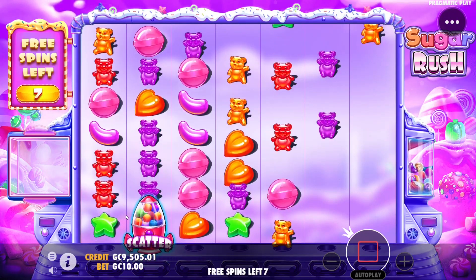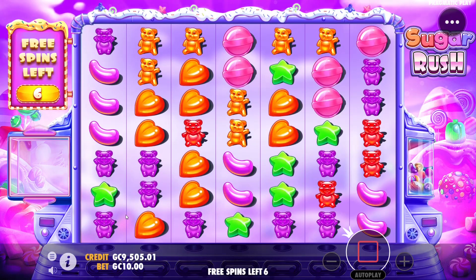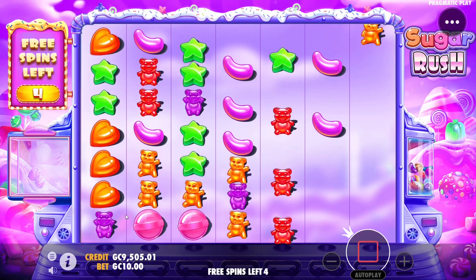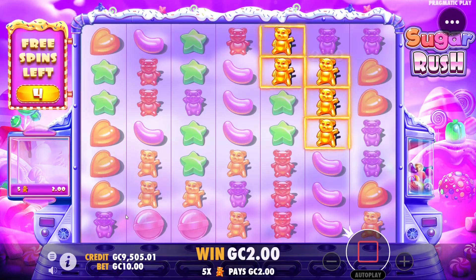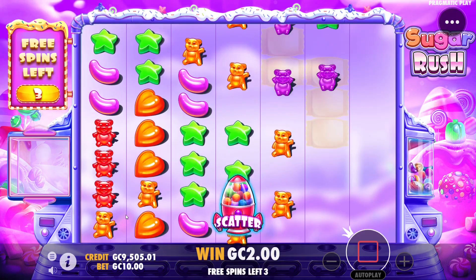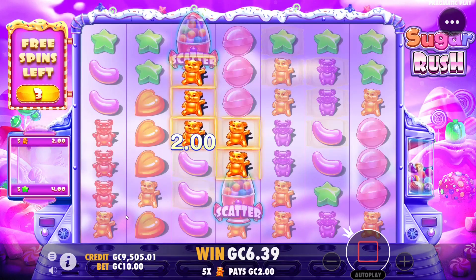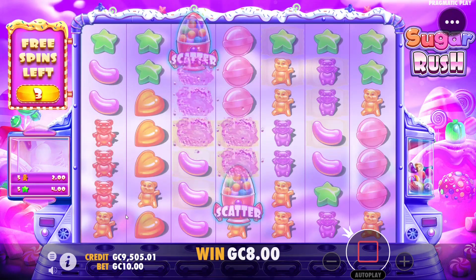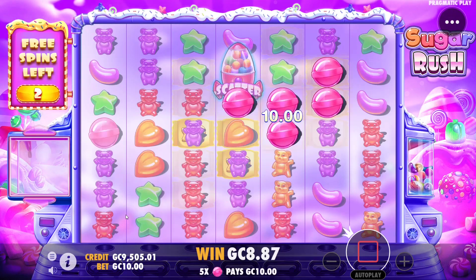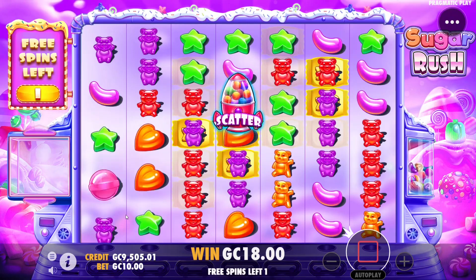Can't win them all. I have gotten one max win on Sugar Rush before and there's a video about that way early on, but obviously it'd be nice to find that again. It doesn't look like this one's gonna be it though because this is kind of dead — no multipliers activated. There's our first multipliers. Unless we get a massive connection somewhere, I think we are dead in the water here.